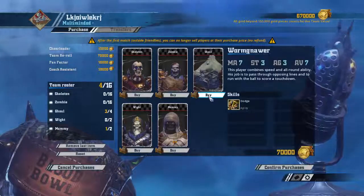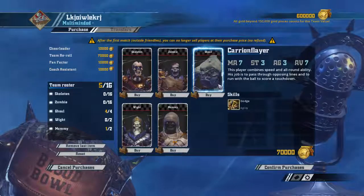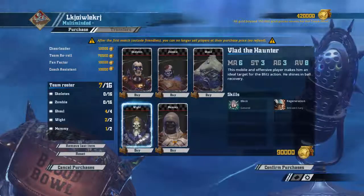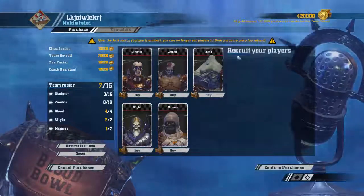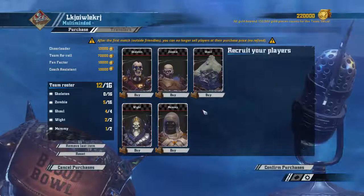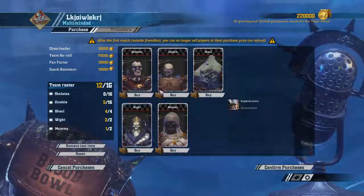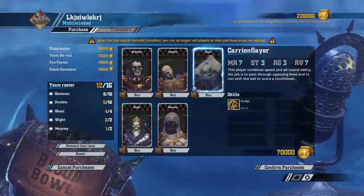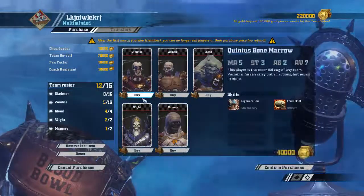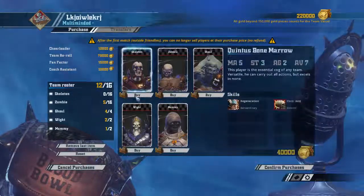I would probably take a few Ghouls — I probably want the full complement. I feel like they're incredibly valuable. I'd want the Wights if I could get them, so I grab them. This leaves me 420,000. Fill that up, get three re-rolls, have an extra guy, and as I develop figure out where I want things — do I want a second Mummy, do I want more linemen for stomping? I feel like you've got a lot of options here. This is a very interesting team.